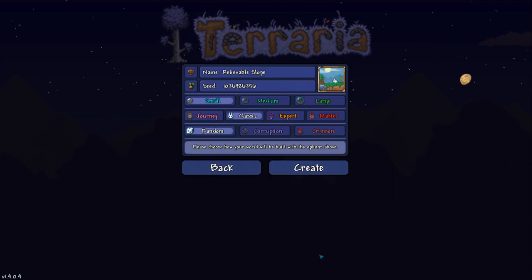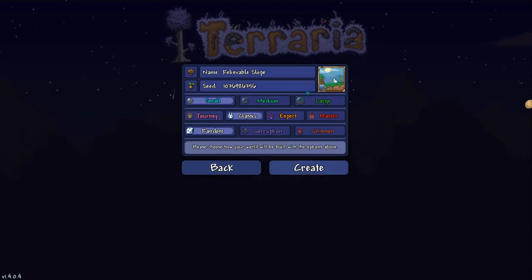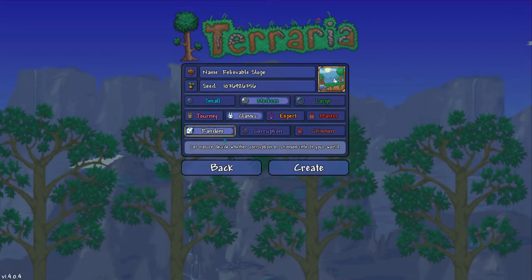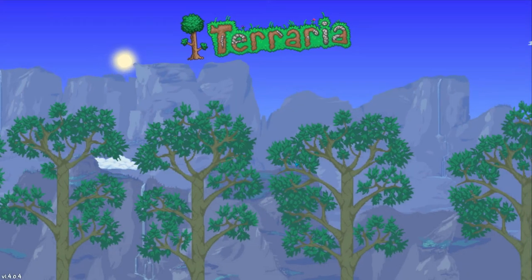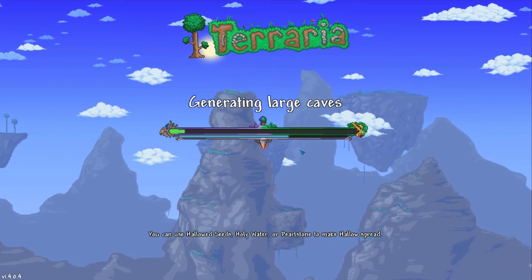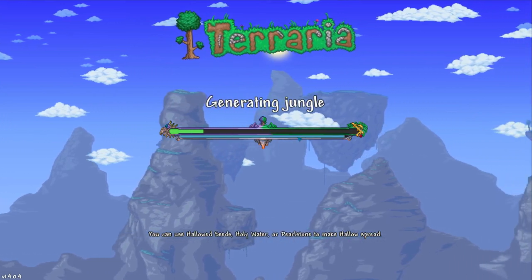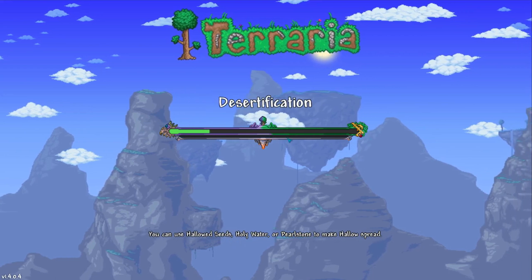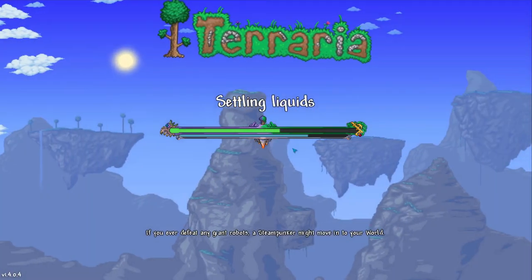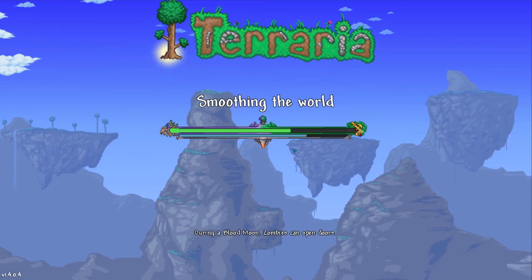Hello everyone, mindtroop back for another video. In today's video I am trying to find a sandstorm in a bottle because I need to make a bundle of balloons. I have the blizzard in a bottle and the cloud in a bottle, and I have three shiny red balloons - two from islands and one from fishing - but I need the desert in a bottle. I'm going to commence a time lapse of me looking for a pyramid.